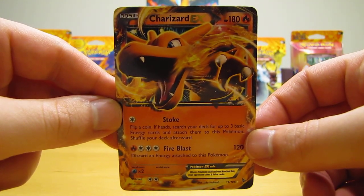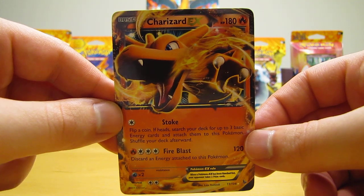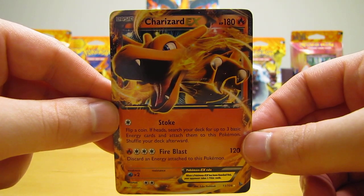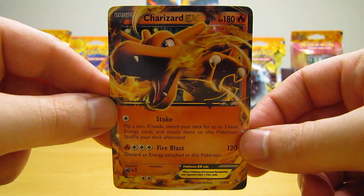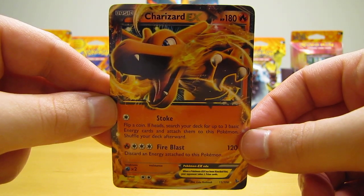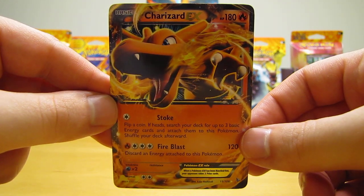Hey YouTube, this is Primetime Pokemon. In this video, I'll be reviewing and summarizing the Flashfire Pokemon expansion set. This expansion set is the 60th set released in the United States. It was released on May 7, 2014, and the Flashfire set is the second set in the X and Y series.